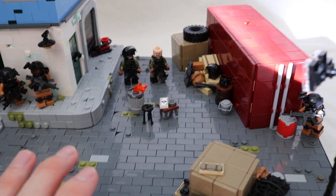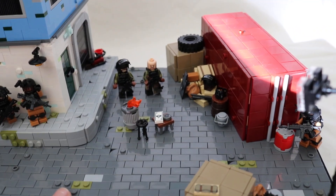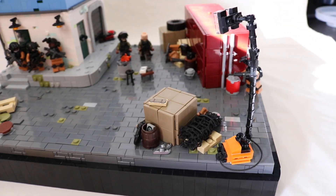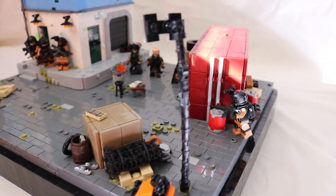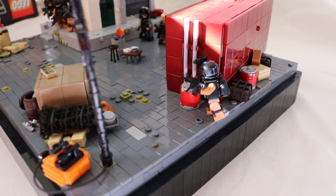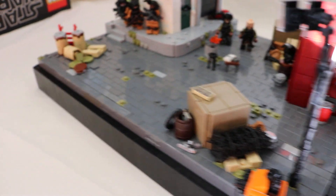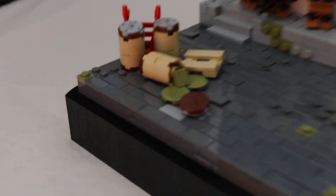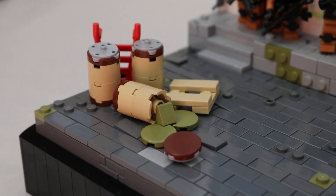The ground is mostly 1x2 tiles, with some 1x2 plates, 1x1 plates, and those curved quarter tiles scattered all around the build to add some texturing to the ground and make it not so uniform. I think it looks pretty nice — there are definitely some spots I'd go back and touch up, but I think it's good for what we've got.